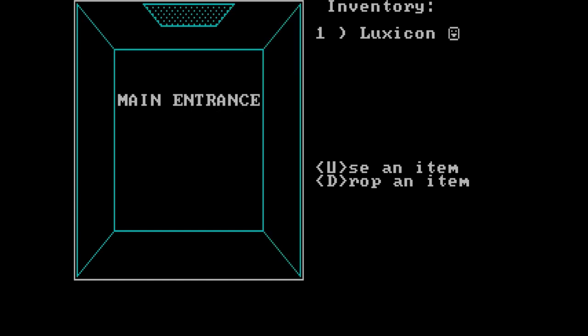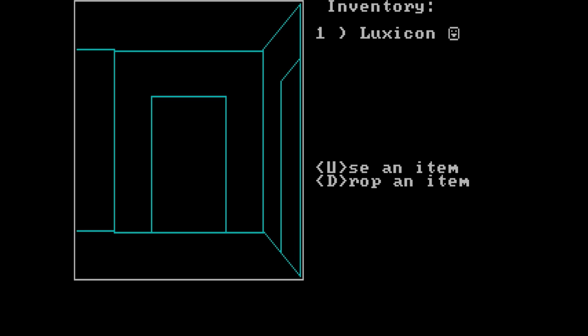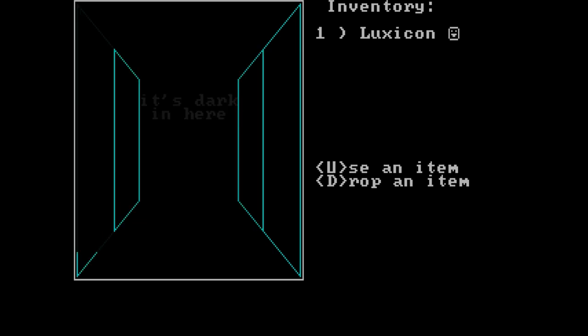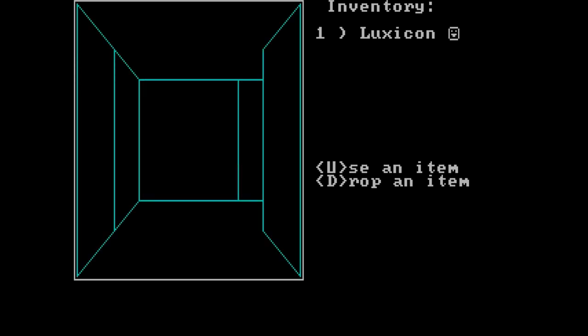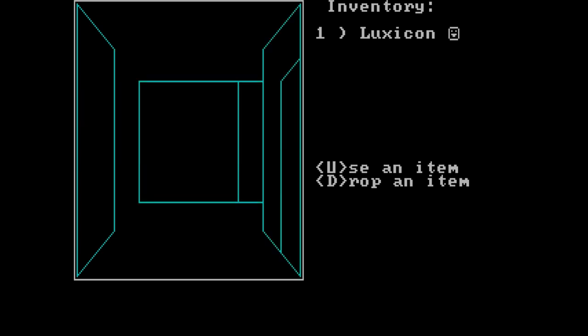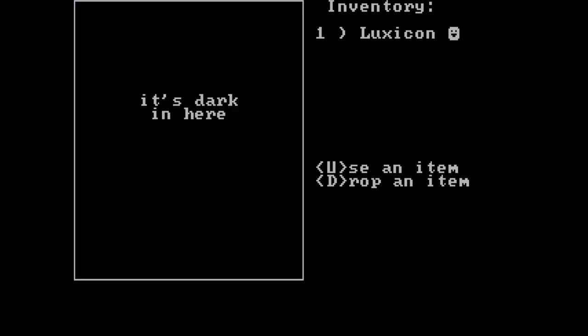'Abandoned Hope, Wretched Traveler — Main Entrance.' So it's definitely a 3D maze game of some kind. It's dark in here, so I guess I shouldn't go that way yet. What is it with finding nothing but maze games today — games where you can't know what you're doing? Actually, there's a 'use an item' option — what's this Luxicon? Lamp is on? So it's like a lamp to let me see in dark places. Let's see if that works.